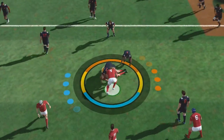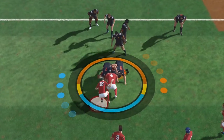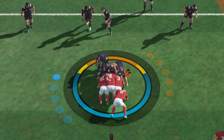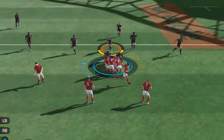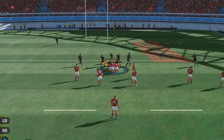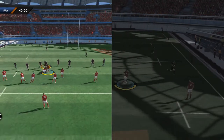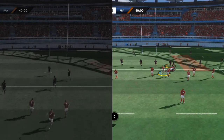During rucks, add players to the pack and bind them at the right moment to increase your chances of winning it. Call the scrum half as soon as you have the advantage to win the ruck quickly and save your strength. Once that's been won, pass the ball to your teammates, clear it with your feet or take off with the ball in hand.